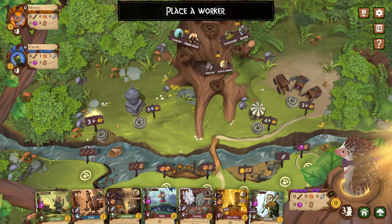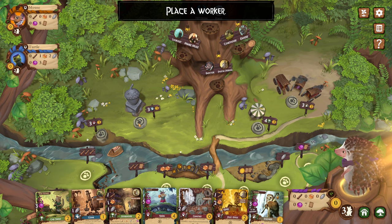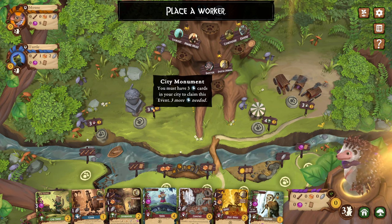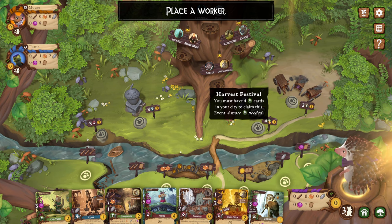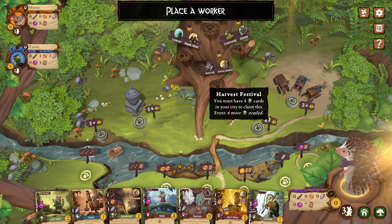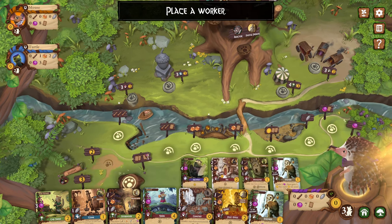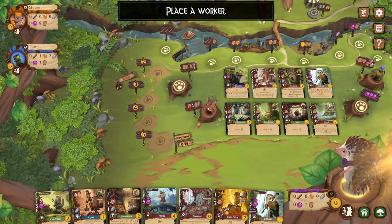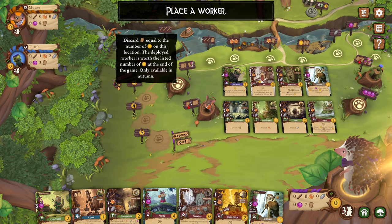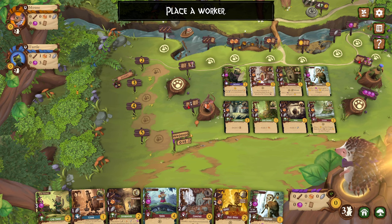These are the ones that are standard in the game — three critters, city monuments, production cards, wanderers. These are always in the game. And then these are other ways at the end of the game where you can trade resources or cards in for victory points, which is kind of interesting.